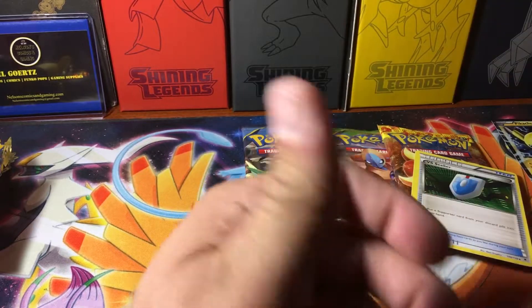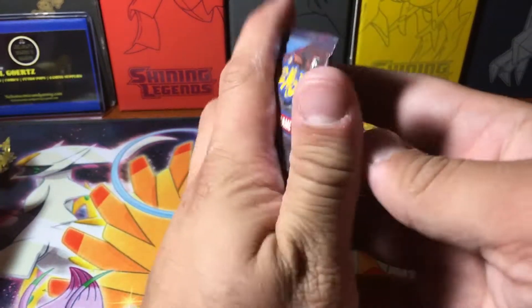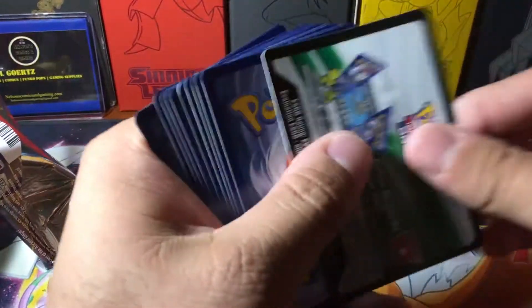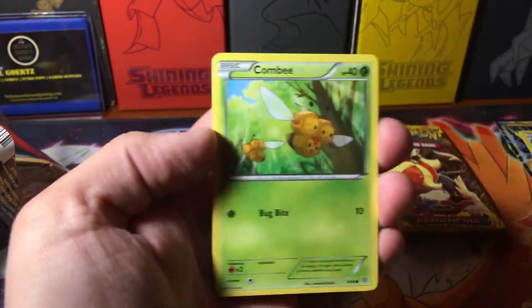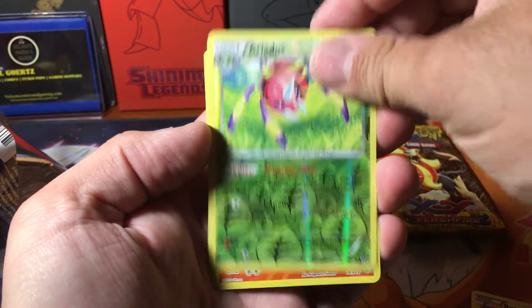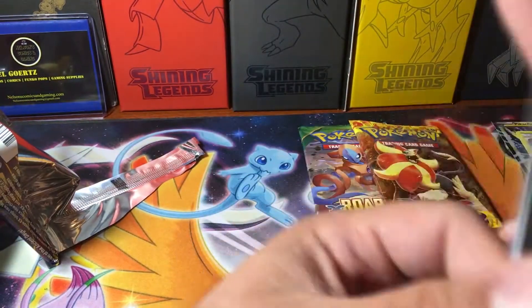VS Seekers are always good to have — if it ever does come back it'll probably be a money card again, so it'll be nice to have. If they ever decide to reprint it. Next pack: we got Sableye, Lucky Helmet, Rotom, Quagsire, Combi, Malamar, Larvesta, Gullet, a Reverse Ariados, and the Rare is a Volcarona. Thought that was a foil, but it wasn't.